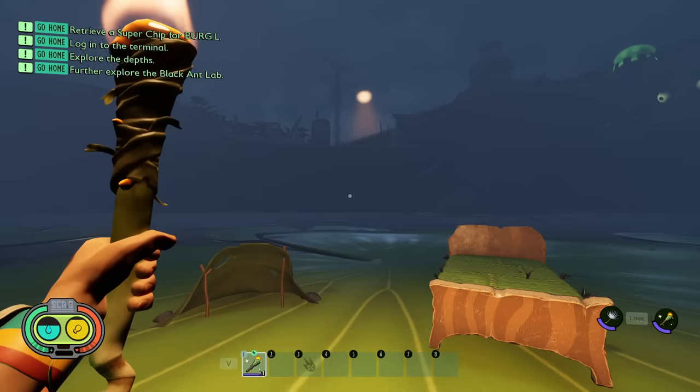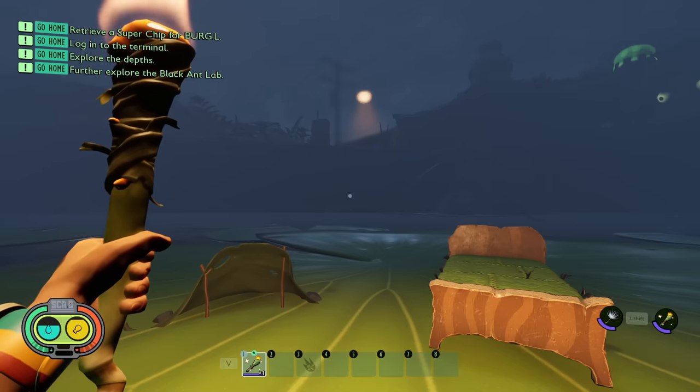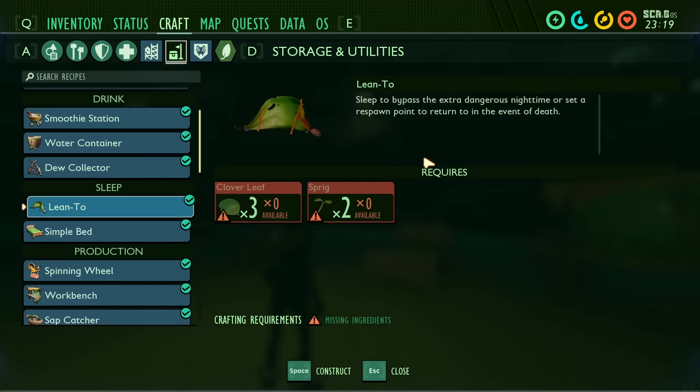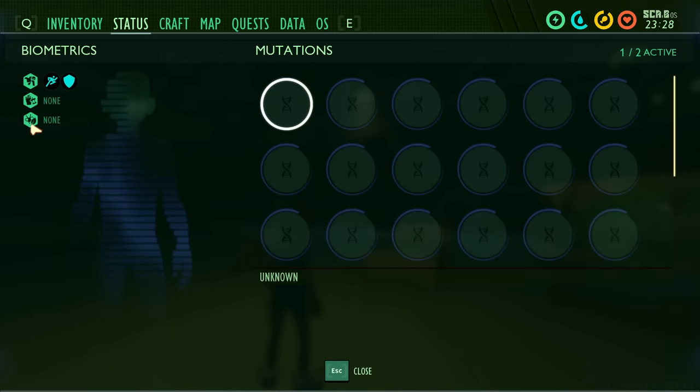First up on our list is that sleeping in a bed in Grounded actually provides you a better bonus than sleeping in the lean-to. Aside from looking nicer, it actually does give you a bonus. If we go to the crafting options, you're going to notice the lean-to just says 'sleep to bypass the extra dangerous nighttime or set a respawn point to return to in the event of death.' The simple bed however says it offers a good night's sleep, but what it doesn't tell you is that you actually get a bonus from sleeping.